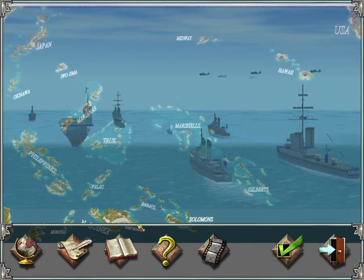New Guinea has the Owen Stanley Mountain Range across it. The Solomon Islands include Guadalcanal, made a little bigger than it should be so you can place units on it. The Marshall Islands are here with Kwajalein, the Gilbert Islands with Tarawa Atoll, Midway, and the Hawaiian Islands. It's a really big map.